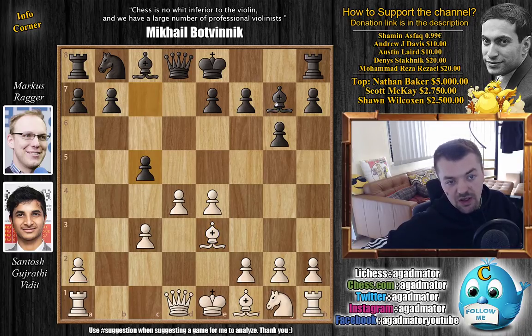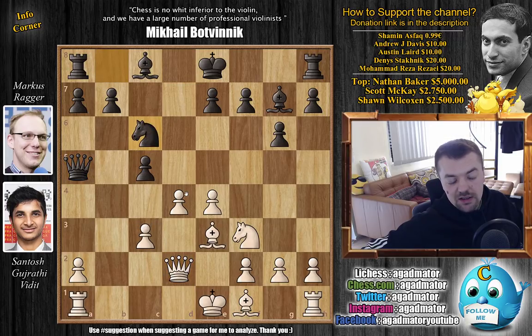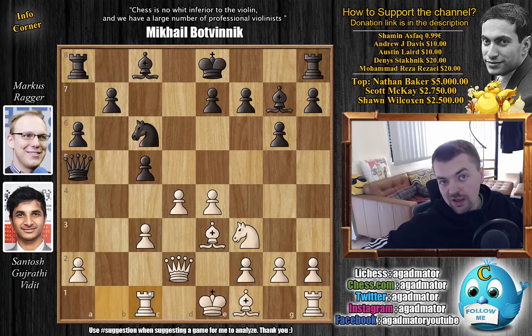c5 attacking the center, making use of this beautiful dragon bishop on g7. Knight to f3, strengthening d4, and queen to a5, now pinning the c3 pawn with ideas of capturing on d4. So queen d2 — the c pawn is no longer pinned — and knight to c6, putting more pressure on the d4 pawn. Rook to c1 was the go-to move up until this year, but now rook to b1 is the move people are playing in 2025. We have a6, and only now rook to c1.